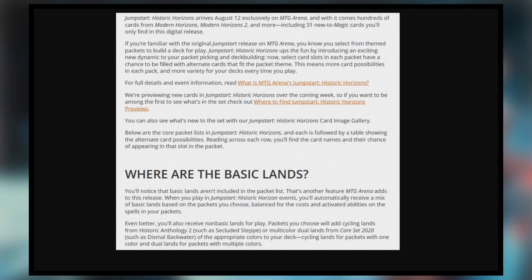Even better, you'll also receive non-basic lands for play. Packets you choose will add cycling lands from Historic Anthology 2, such as Secluded Steppe, or multicolor dual lands from Core Set 2020, such as Dismal Backwater, of the appropriate colors to your deck — cycling lands for mono-color packets, and dual lands for multi-color packets. The dual lands from Core Set 2020 is a bit underwhelming, but the cycling lands from Historic Anthology 2, originally from Modern Horizons 1, are pretty awesome.